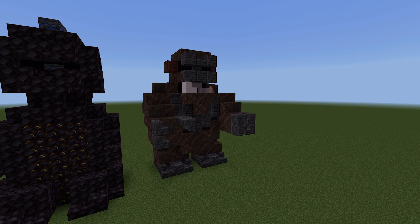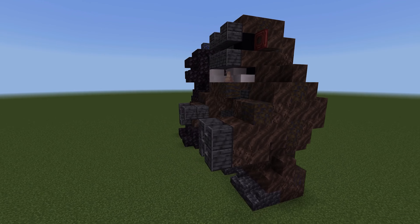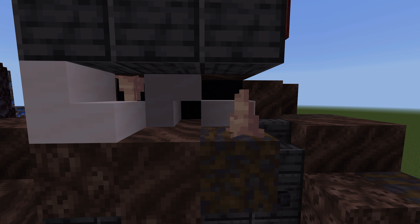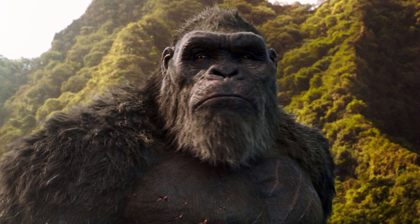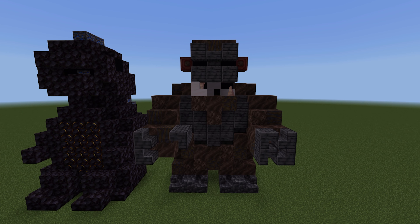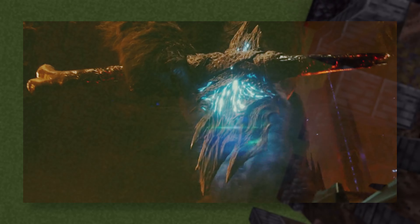I wanted to do a cute version of Kong as well, so we have them to scale and you can have these guys posing like they're kind of battling it out or hugging. We have of course the tooth - in the movie there's a bit of a storyline with his tooth. You also have his beard because he's looking a bit old and dilapidated in this new movie. And then we have the Kong nips - we needed to add those in for emphasis that he's a naked gorilla. You can also add in the axe that Kong has in this new film.